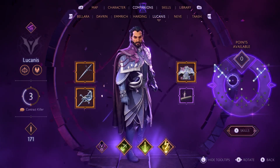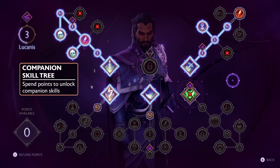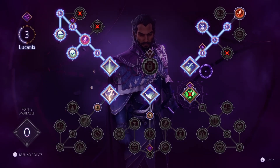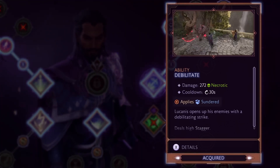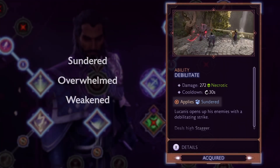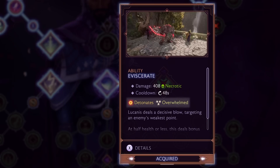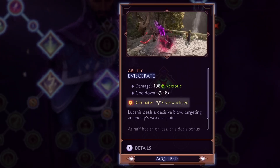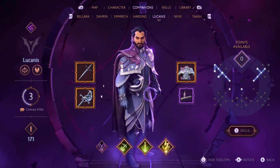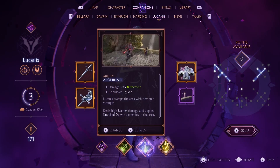Companions also have their own skill trees, so as they level up you can spend points to unlock skills that complement your own. Some abilities can serve as Primers, applying status effects to enemies such as Sundered, Overwhelmed, or Weakened. Other abilities are Detonators, combining with Primers to create powerful detonations on status-afflicted targets. You can swap out companion abilities anytime you're not in combat, just like Rook.